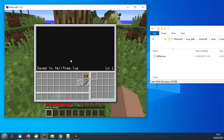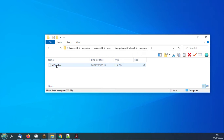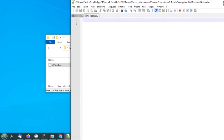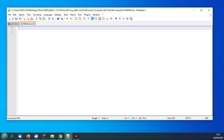We can escape that now and work externally in Windows on our program. If you haven't got Notepad++ or Atom or a proper text editor installed, do so. I can right-click, edit with Notepad++, and it's all ready to go. I'll reduce the size of this window so it fits, and now we can start to write a program.